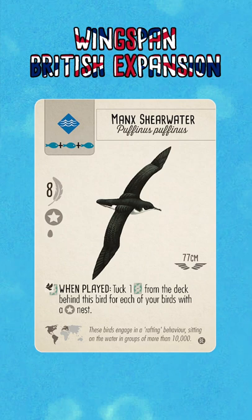I think this bird can be very closely compared to the Atlantic Puffin in the base game, which has the same food cost, point return, and nest type. The difference being that the Atlantic Puffin gets you a bonus card, which is at uncertain points, whereas the Manx Shearwater here gets you guaranteed points with the tuck cards depending on how many star nests you have.